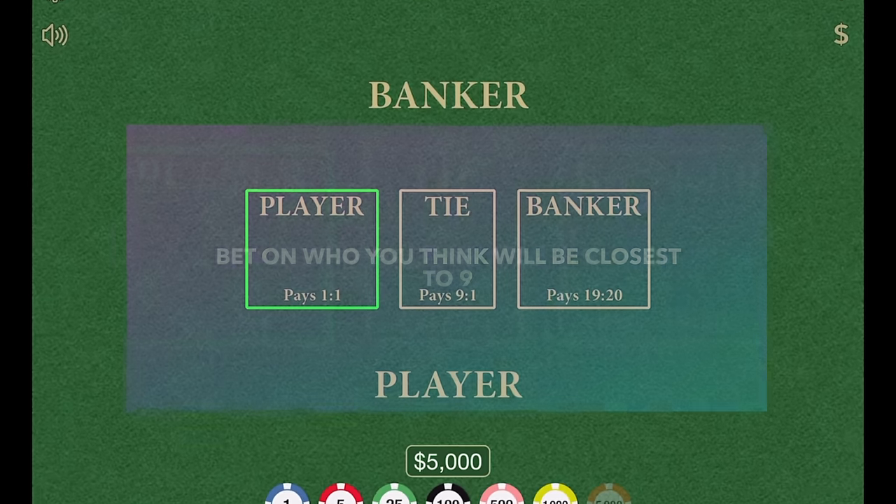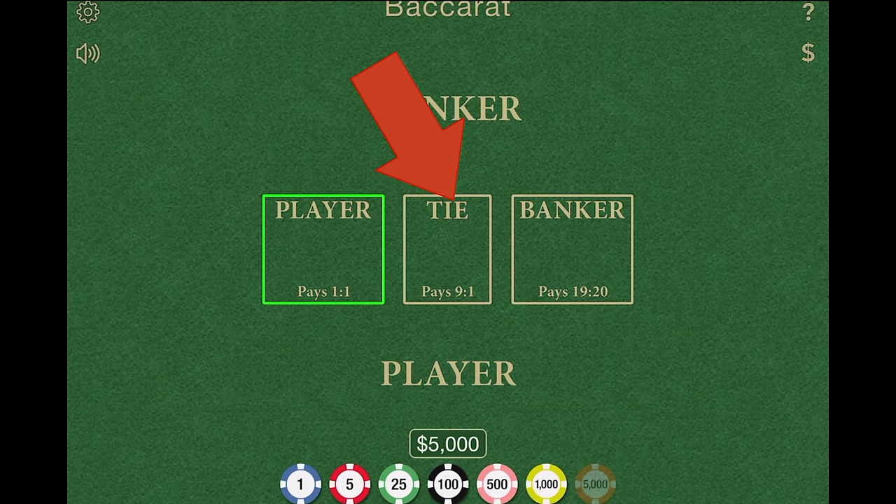There is one extra thing — it could also be a tie, and you could choose to bet on a tie. But most of the time it's not going to be a tie. You're betting on really the banker or the player. When you come to a Baccarat table, you sit down and put your money on the banker or the player, watch a card game get played out by the dealer who plays both hands. If the banker wins and you bet on the banker, you win. If there's a tie and you bet on the tie, you win — but very few people actually bet on the tie.